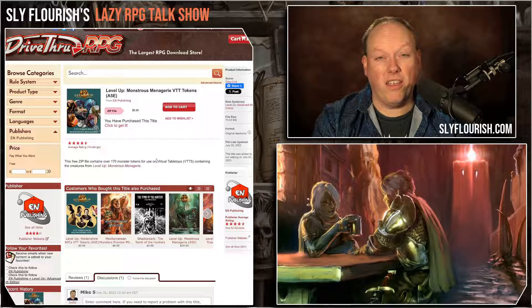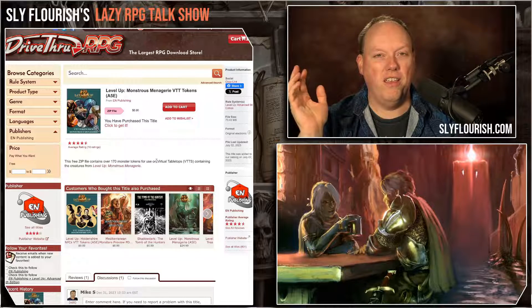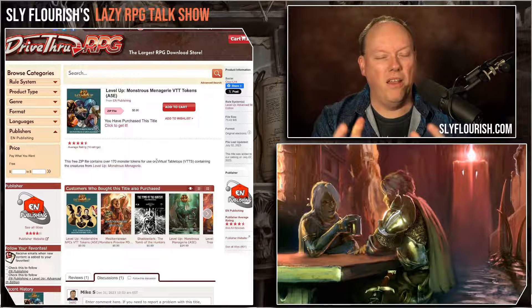Level Up Advanced 5e — I've been talking a lot about it. This is from EN World Publishing. It is a variant of 5th edition, really cool. I love the Monstrous Menagerie. I'm working towards having my players switch over to the A5e Player's Guide, and we're going to try it for our next campaign. Really excited about it.